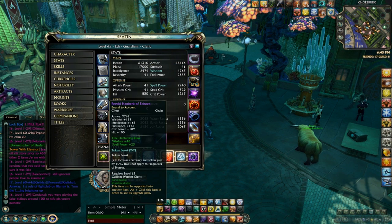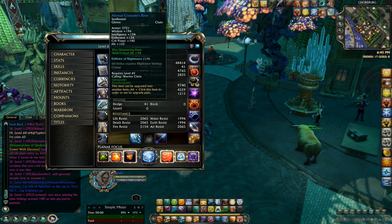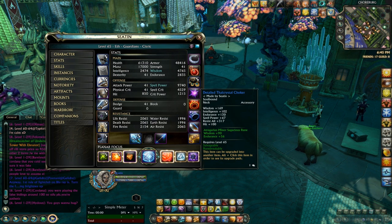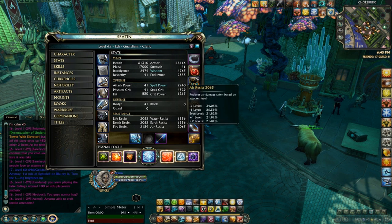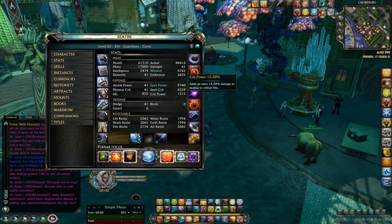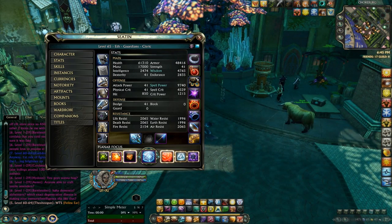The eight hit slots are: your helmet, your chest, your gloves, your legs, and your weapon - which can either be a two-hander with a large chunk of hit, or a main hand and off-hand with hit split between the two weapons. Then you have the wand and your neck. So if you have a hundred hit on each of these items - and if you have a two-hand that's 200 hit on that item - you will have 800 hit. You want at least a hundred hit on each one of the items.